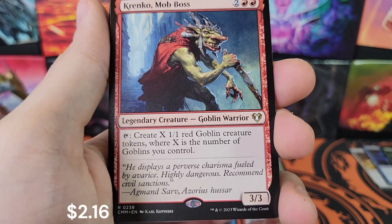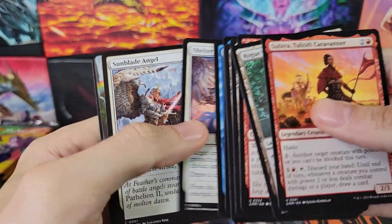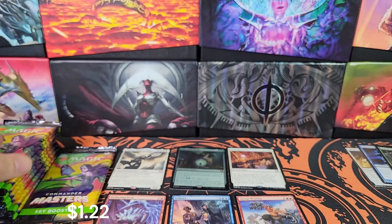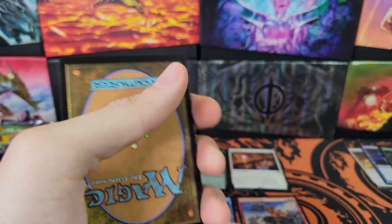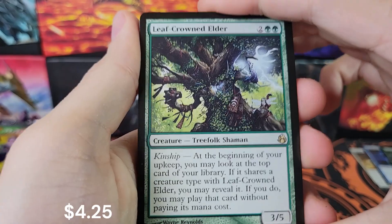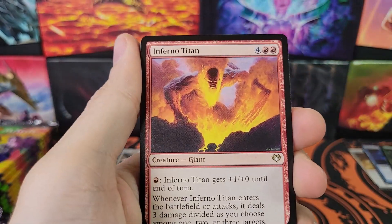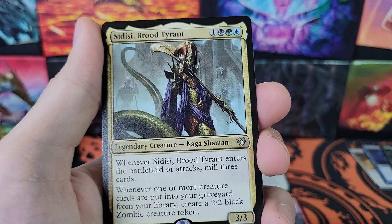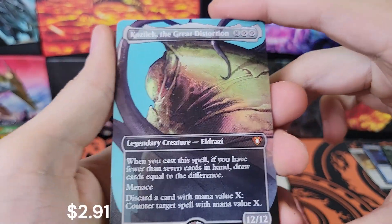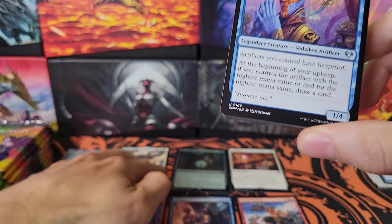Puresteel Paladin, Krenko — used to be better. Command Tower. Leaf-Crowned Elder from the list, Tabarax for the foil, Inferno Titan — that looks like something out of God of War. Sedisi, borderless Kozilek — interesting, from a set box. Cool, I'll take it. It's not that good, but it's cool. Kadeem, Kodama's Reach, borderless Thran Dynamo.